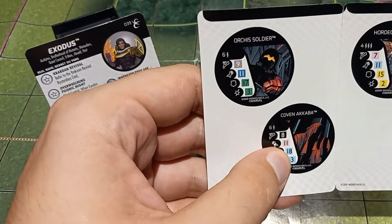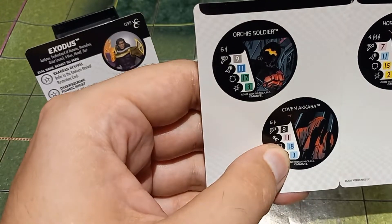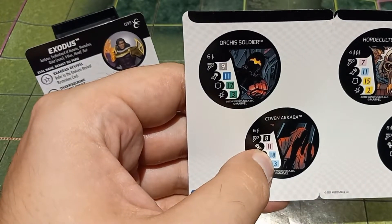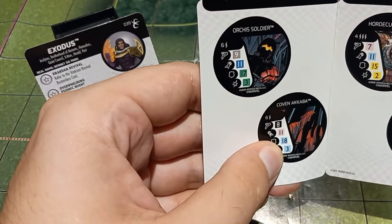With the Coven Aqaba, you might grab its Probability Control with Precision Strike for a cheeky attack before finishing it off. Keep in mind that if you mind control against the Coven Aqaba, they will use their Probability Control on that attack. Use this advantageously to make them waste it, or be aware if they have nothing else to use it on — because if the mind control hits, the Coven Aqaba dies and they permanently lose the Probability Control. They'll be forced to use it on this attack or lose it forever.